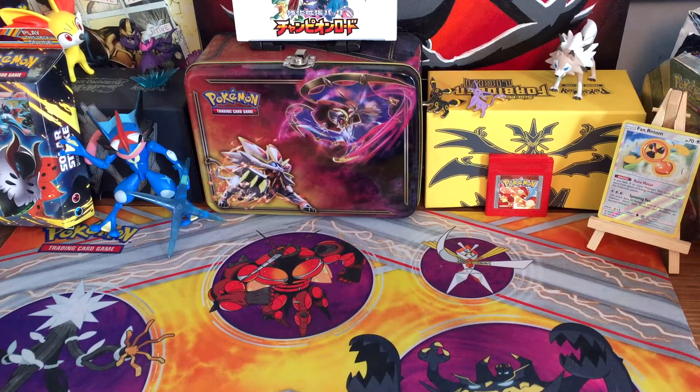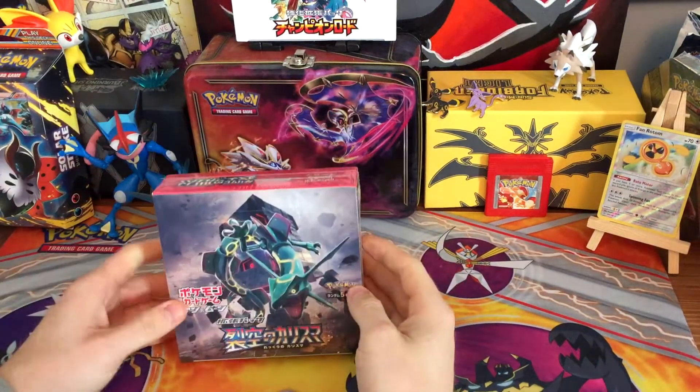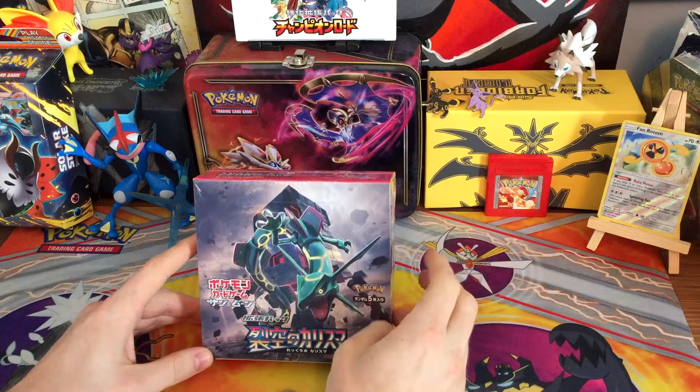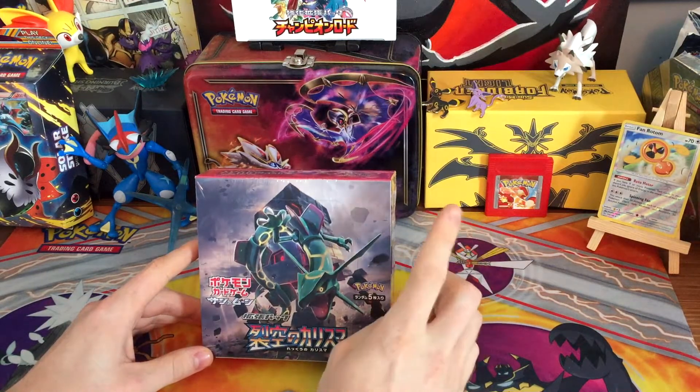Hello and welcome to the Pokésome, where today we'll be opening the latest Japanese set, Charisma of the Wrecked Sky, also known as Celestial Storm.